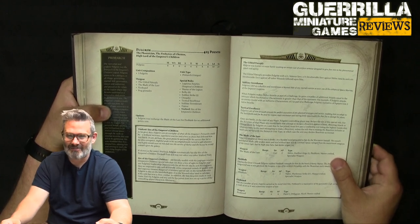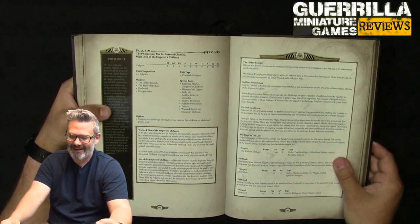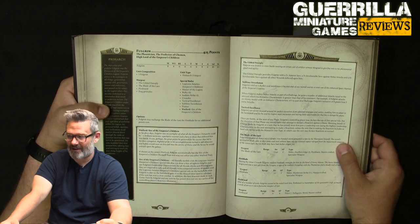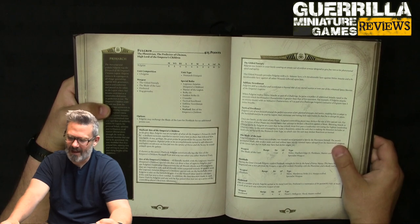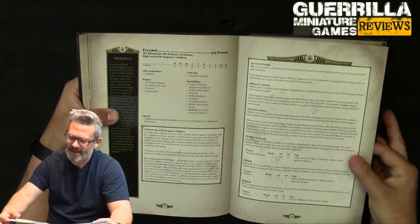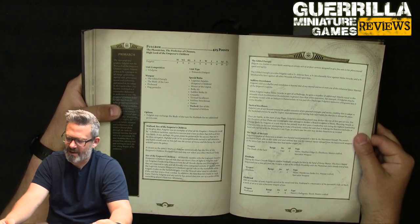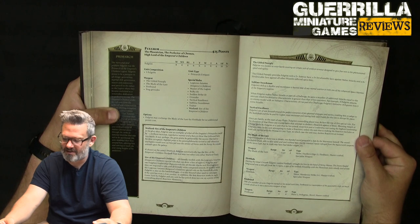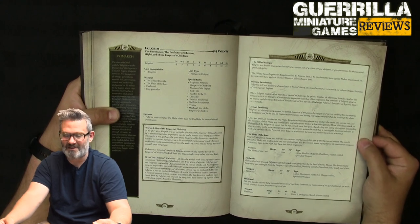He's Crusader, Tactical Excellence, Sublime Swordsman, traitor, and warlord, Sire of the Emperor's Children. Sublime Swordsman: when he makes melee attacks, for every point higher his initiative is than his opponent's he gets plus one attack. So if he's charging into a duel with an initiative-four Space Marine, his six attacks go up by six — twelve attacks total. Tactical Excellence: once per battle, for the duration of any phase, any enemy that attempts to declare a reaction against a move, shooting attack, or charge made by Fulgrim must first pass a leadership test, unless the reaction includes at least one model with the Primarch unit type.